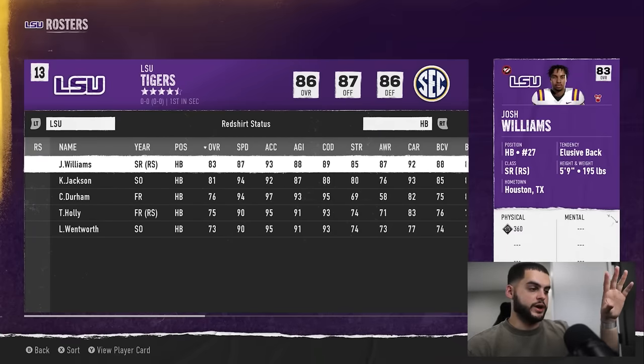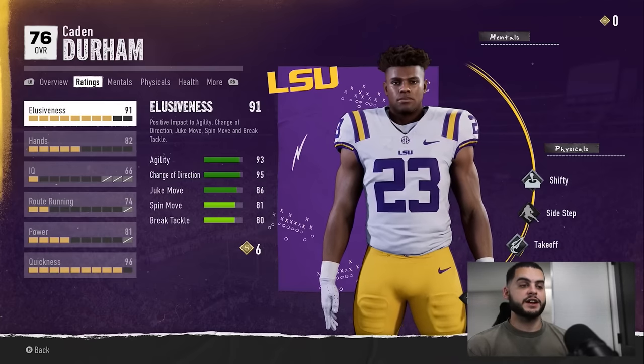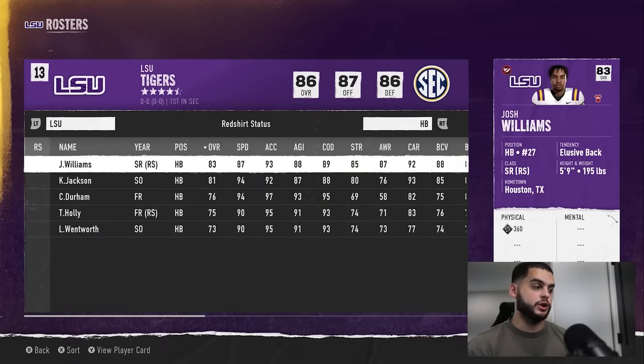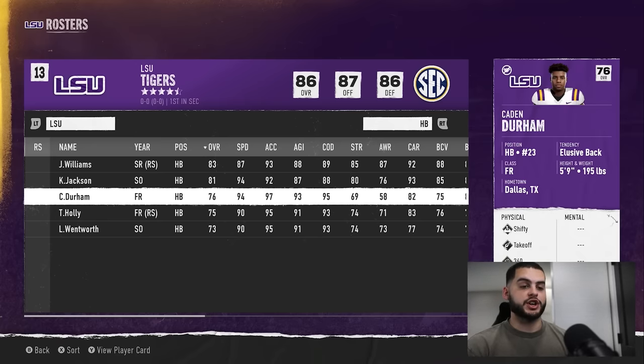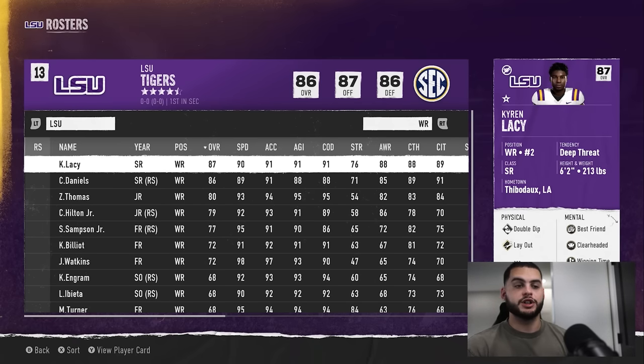A prime example: in my running back depth chart I have Williams and Caleb Jackson ahead, but freshman Caleb Durham has a star development trait and insane stats. You need to make a quick decision — do you redshirt him or start him? If you start him and have a great season he'll develop a lot; if you redshirt him as a star he still gets great development. Critically, if you play a freshman even two or three games and then decide to go back to the starter, you've already killed their redshirt eligibility. Make these decisions in week one.